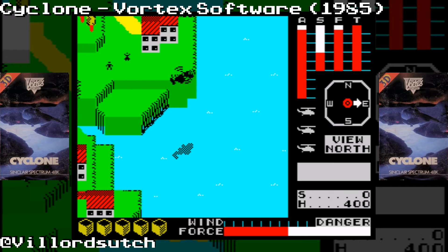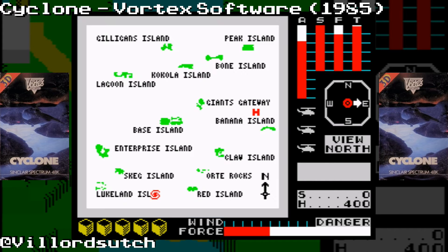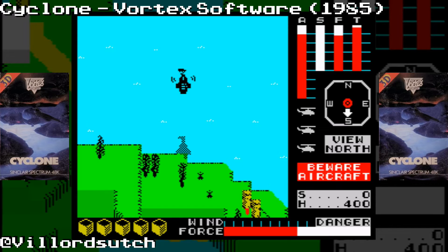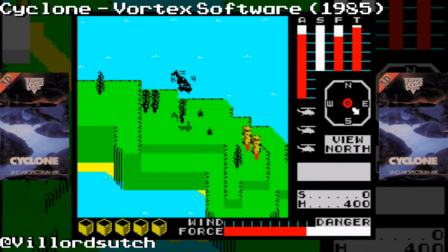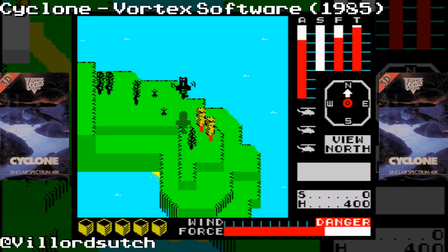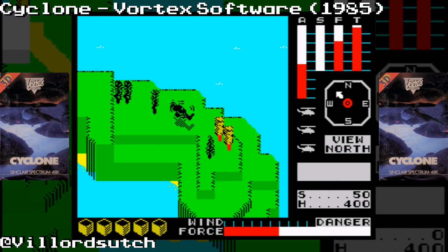This came out in 1985 from Costa Panyai — perhaps I'll just say Costa from this point on because I'm bound to upset his ancestors by saying his surname wrong. You play a helicopter, and you have to retrieve five boxes of medical supplies. You don't actually have to save anybody; there are people you'll see me rescuing and I get points for that, but the main objective is the five medical supply boxes.